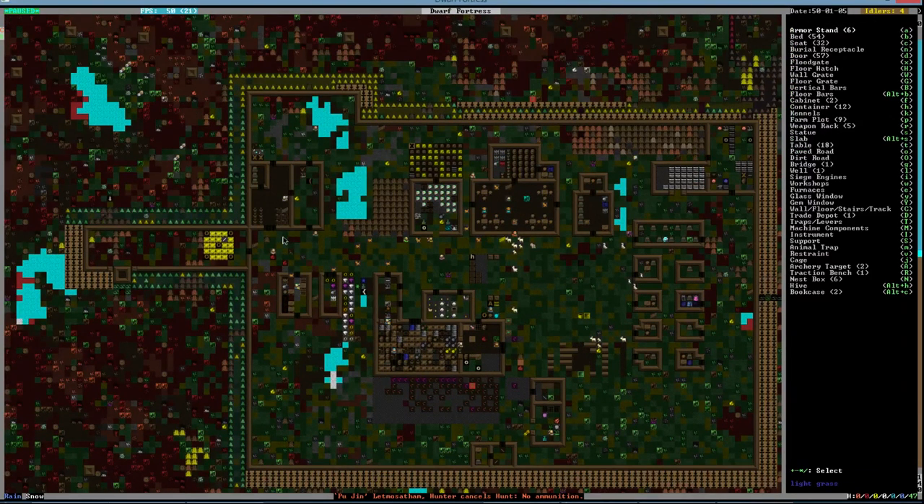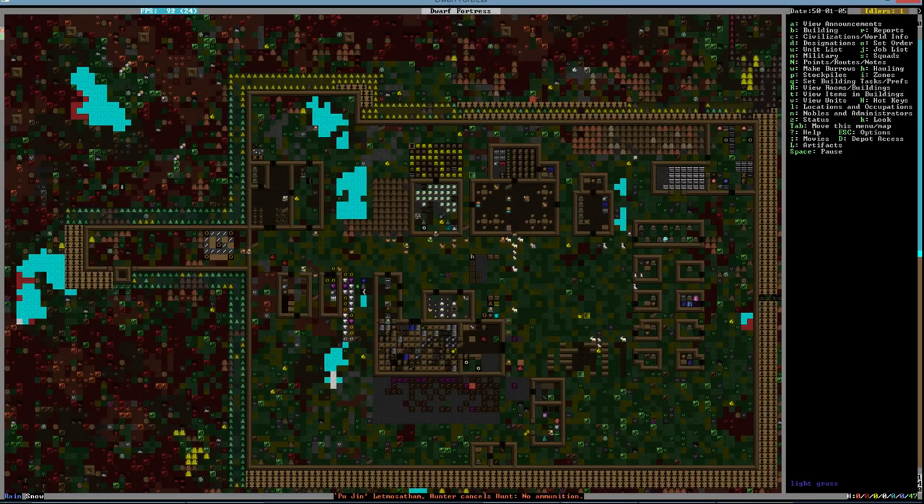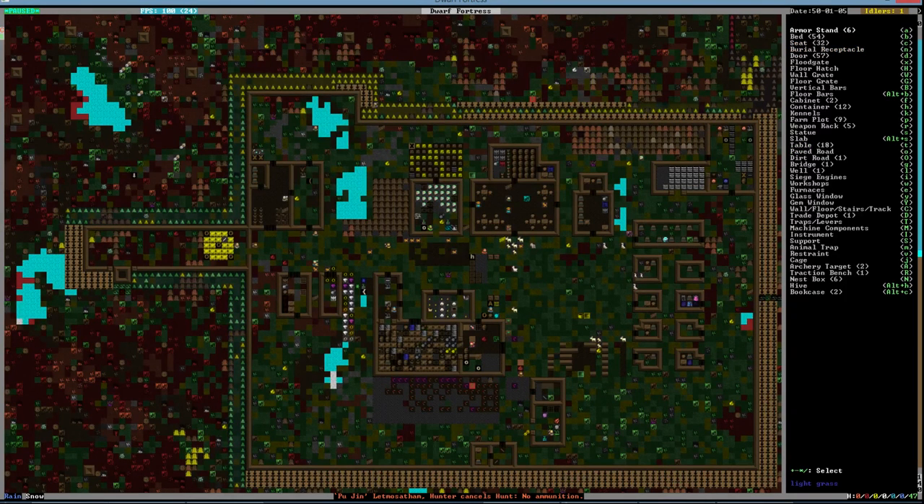We're going to build a dirt road — we'll start with dirt and can upgrade. Let's do it like that — build dirt road, there we go. Can't box place, that's annoying. Building present, it's gonna be a pain. But I want to do something like a road coming through here. I wonder if paved roads work any differently — no, they're going to be just as annoying.